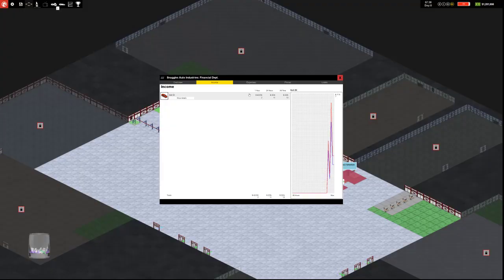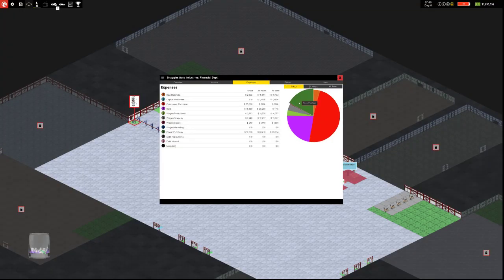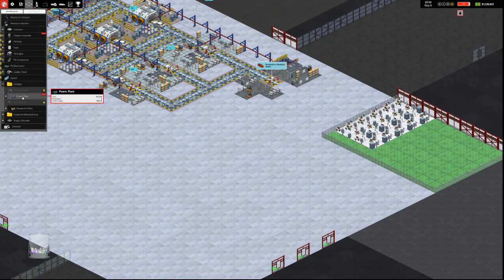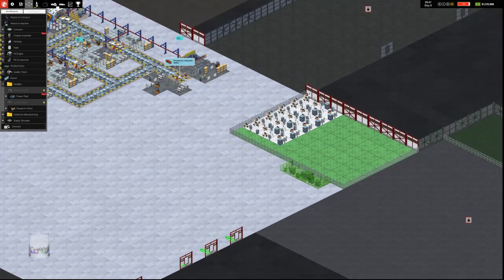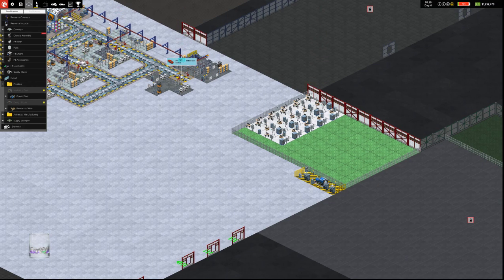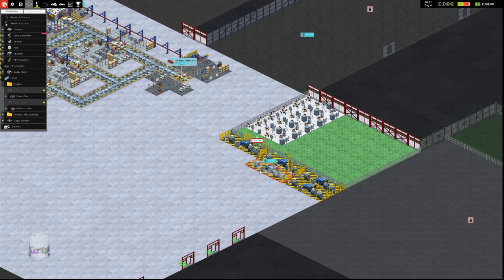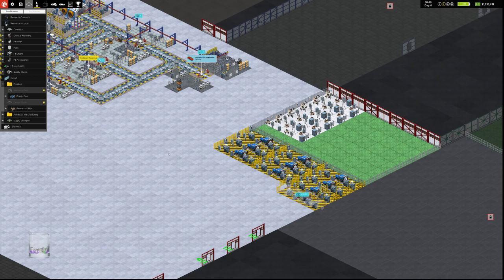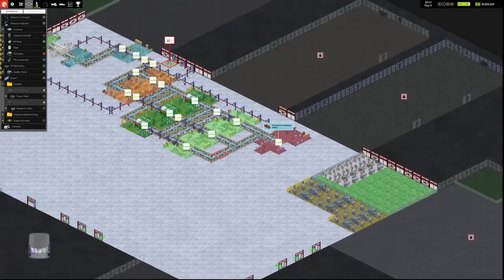Looking at our income and expenses — mostly component purchase. Power is nearly a quarter of our expenses. Since we've researched it, we can build power plants. We're doing 10% of our power production right now, so if we build 9 more power plants at 30k a pop, we get up to 100% reliance on power. It's a pretty big initial investment, but it pays off in the end. There we go — 100%. So we're producing 100% of the power we use.